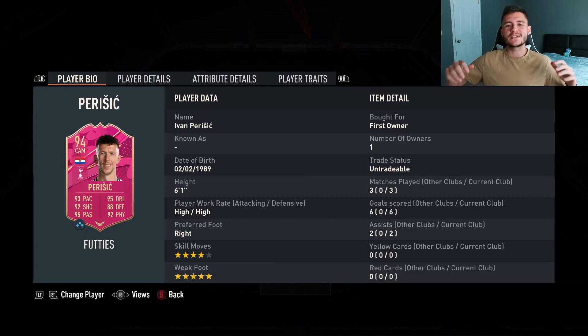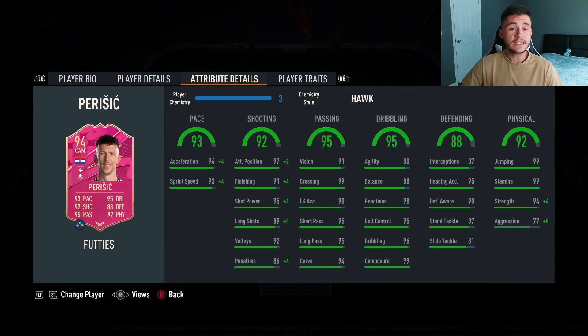And there you have it, ladies and gentlemen — that is us using the new Footies Perisic card in three games of Division Rivals. In those three games he managed to bag six goals and two assists from the center forward position. To complete the SBC it's an 86 rated team costing roughly 100,000 coins, and for that price you're getting a really solid card. The three pros were definitely his shooting, his passing, and his physicality. 92 shooting with 97 attacking positioning and 91 finishing is pretty decent and in-game he is very clinical. 95 passing was a standout stat — 95 short pass and 95 long pass, and with the flare passes trait, brilliant. The 92 physical, 99 stamina, 99 jumping, and 94 strength make him very difficult to get off the ball. Overall I'm going to give the card and the SBC a 9.2 out of 10 rating. He's a very solid card for the price, and if you run a Premier League team I would highly recommend completing the SBC.